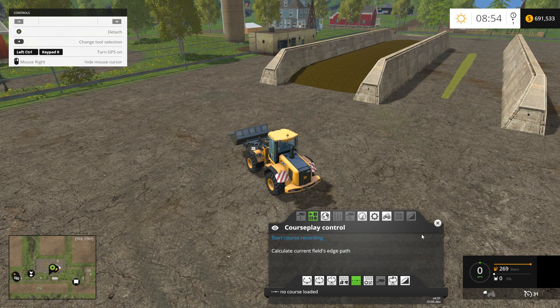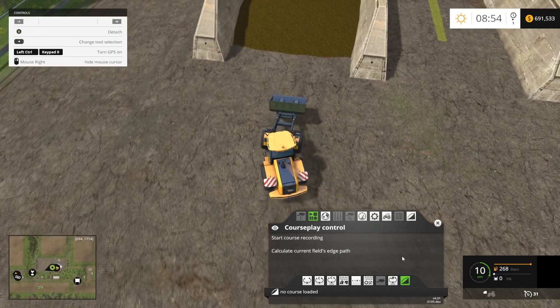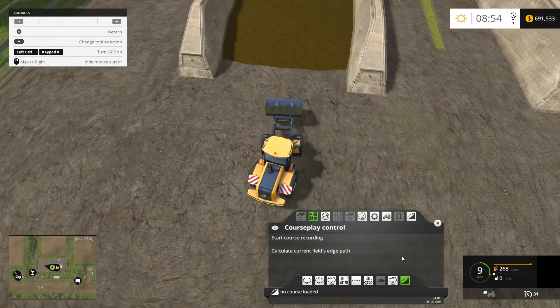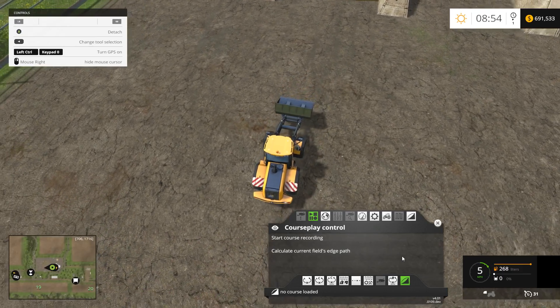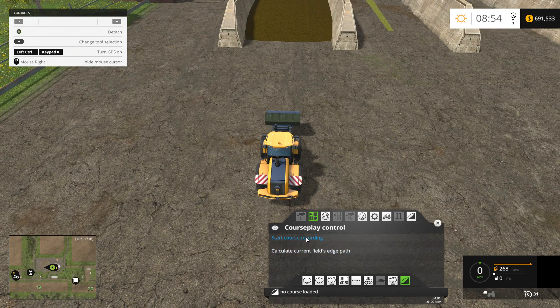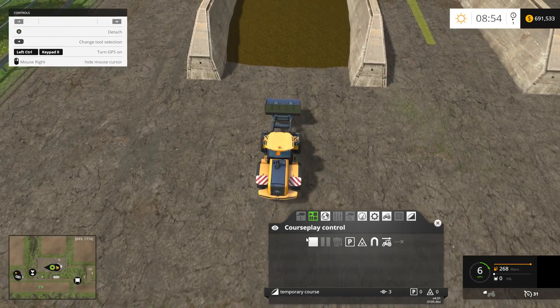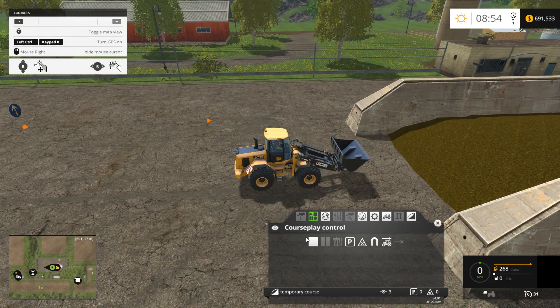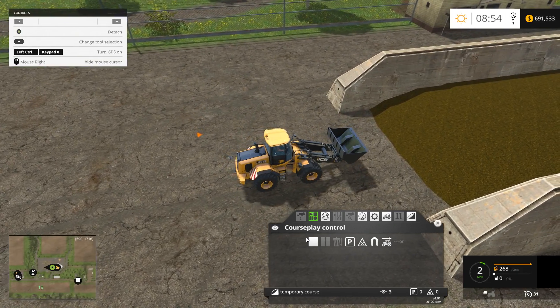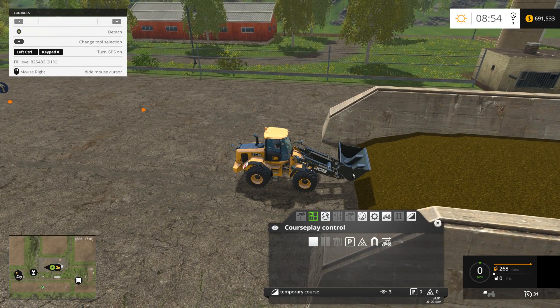To set up the course, we're going to bring up courseplay and put it in fill and empty shovel mode. We're going to come and line up with the silo — we want to give ourselves a little bit of room. About there should be good. We'll start course recording. We drive forward, and when you're recording this part it doesn't really matter where your bucket is. I like to keep it up a little bit so I don't get it stuck on the silage pile, because you will have to drive over the pile. Come up to where your bucket just enters the silo and put a wait point.